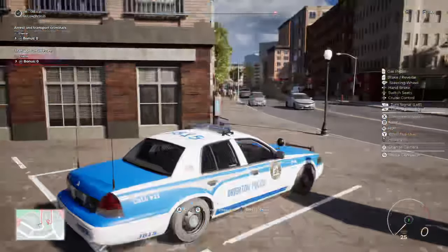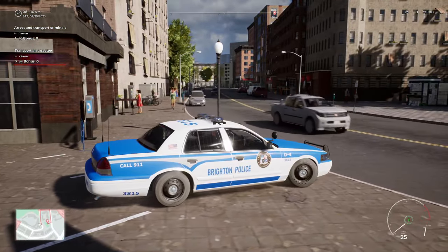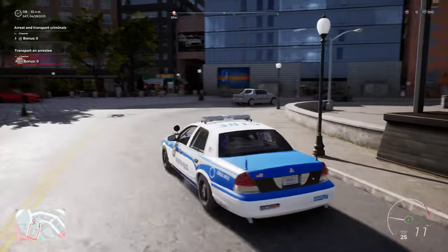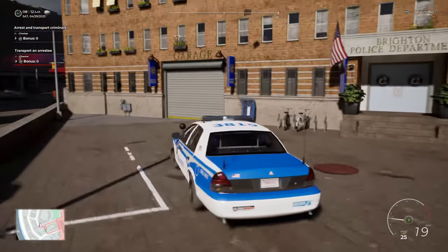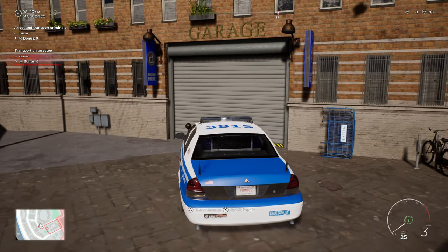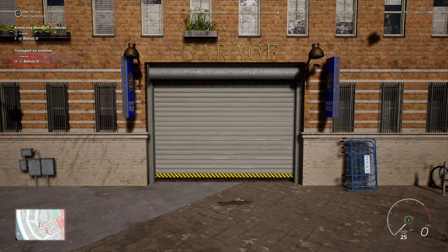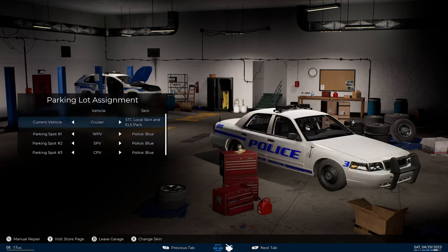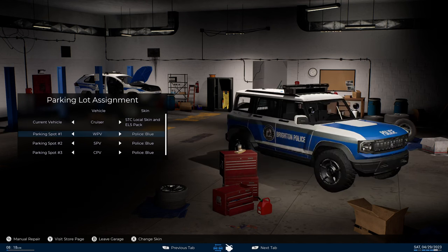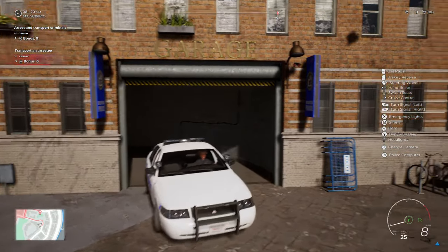It looks like we might actually have to go into the garage now and equip the skin before we actually get out on patrol. So that is a new change. Normally, if you only had one skin in the store, it would have put on by default. So we're just going to pop around here. If you are on PC, you'll see that there is a little button at the bottom that says 'change skin' — that was added in the last update. We are going to be using this skin for today and set that on all the other ones as well. Excellent, let's get out of here.